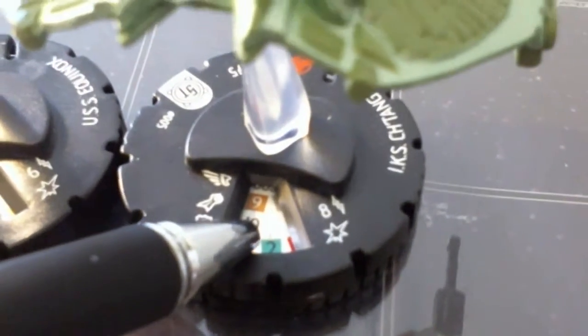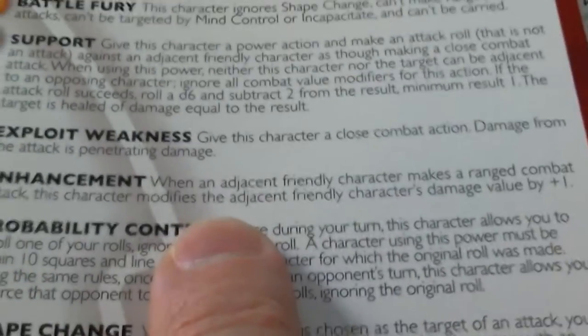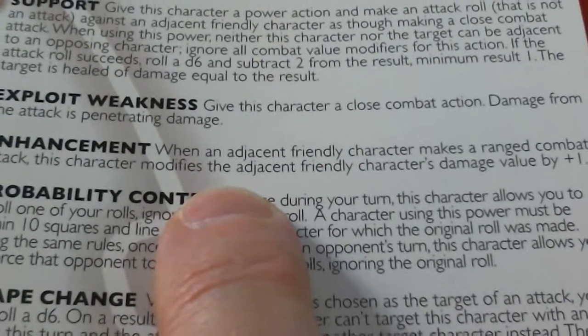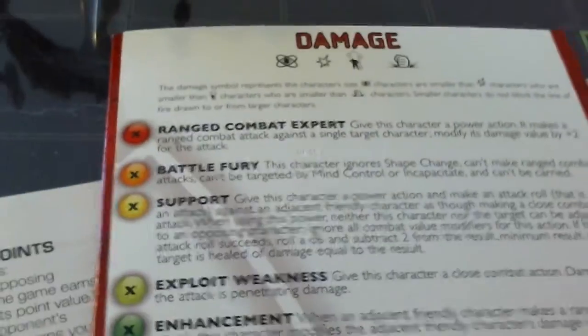Back to the Chetan - it also has a damage value of two with a green background. That's General Martok's Orders - Enhancement. Under damage, Enhancement means when an adjacent friendly character makes a ranged attack. This isn't going to matter here because it's just one ship on one ship - there will never be another friendly ship next to the Chetan in this battle.